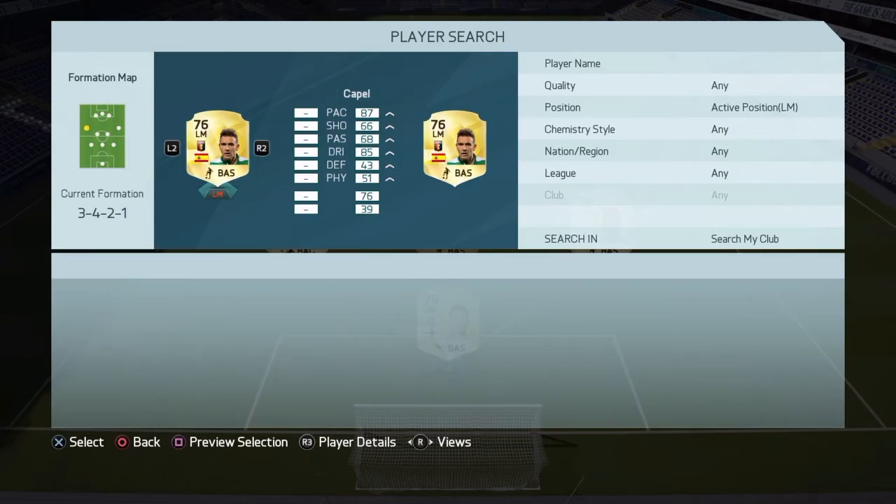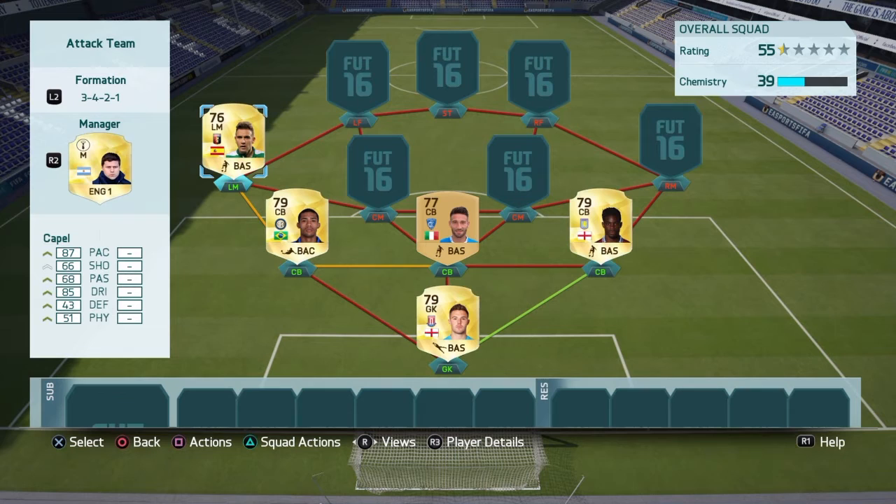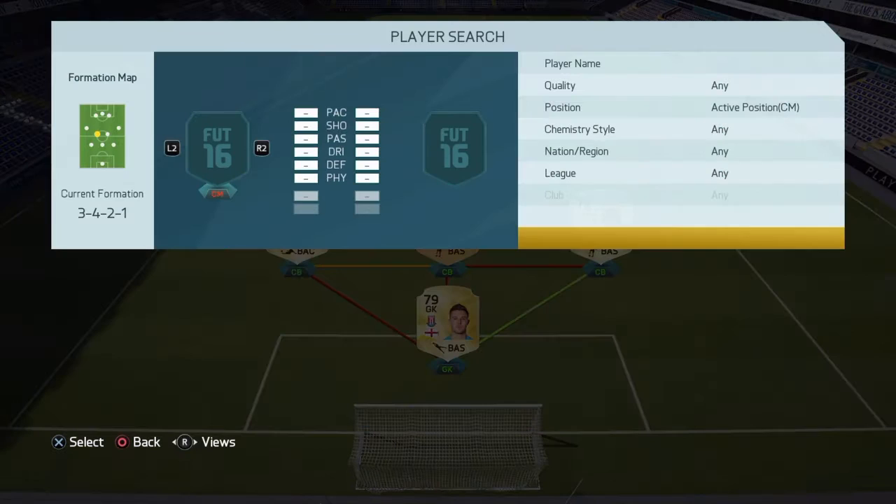The first left mid we're going to go for is Diego Capel: 87 pace, 85 dribbling, four-star skills. Very nice little Spanish left mid on this game, and I picked this guy up for around 700 coins — so very cheap indeed.